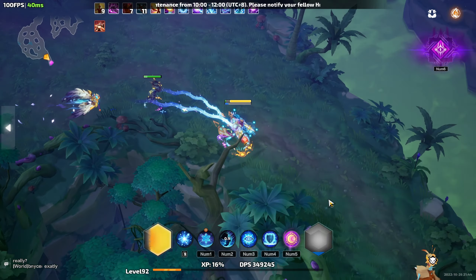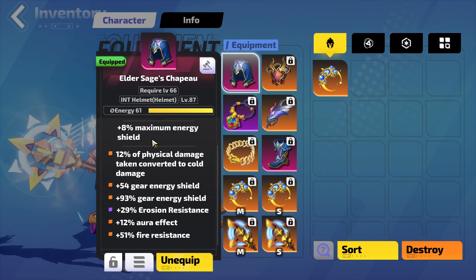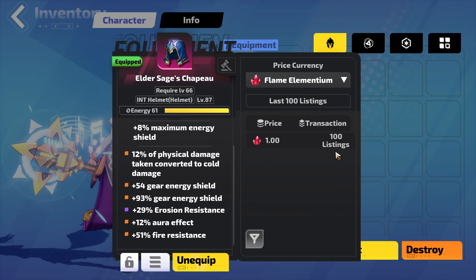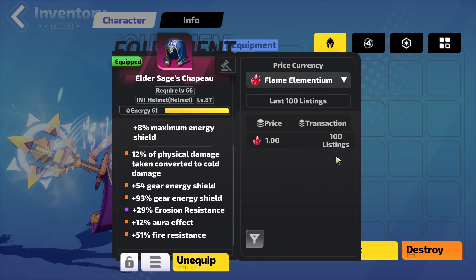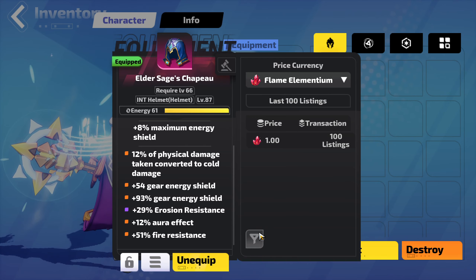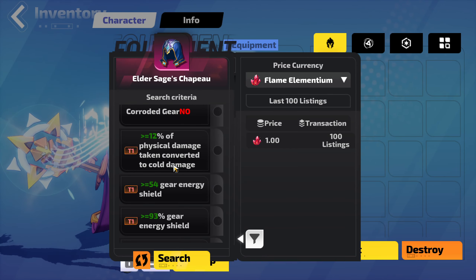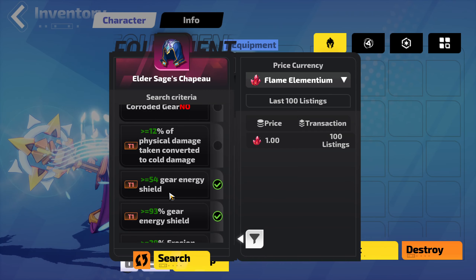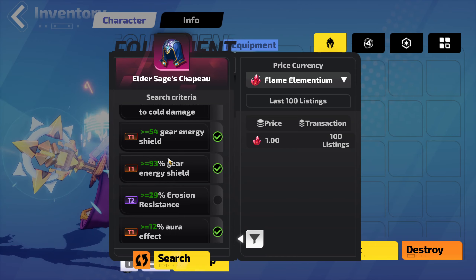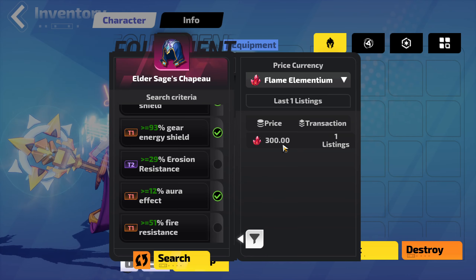Let's start talking about price checking again. Because I'm replacing my helmet, I need to sell my old one — so how much might it be worth? You can hit this button right here to price check any item. It'll tell me one Flame Elementium, but that can't be true — and it's not. This is the value of any Elder Sage's Chapeau. You click this button to bring up the mods. I don't really care about item level since it's already a fully crafted item, but I do care about Gear Energy Shield and Aura Effect. What's a good Energy Shield Aura Effect helmet going for? There's only one for 300 Flame Elementium.